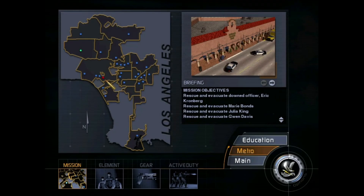Hello people, welcome back to some SWAT 3. This video, the map we are playing today is called California Security Bank, and this is a hostage rescue mission. Our mission objectives are: rescue and evacuate downed officer Eric Kronberg — I don't fucking know how to say it — rescue and evacuate Mary Bonds, rescue and evacuate Julia King, and rescue and evacuate Gwen Davis.